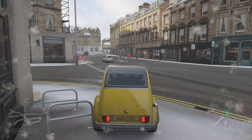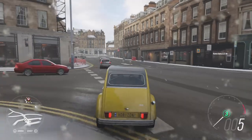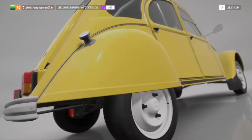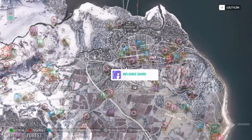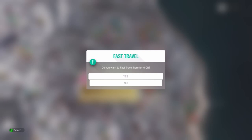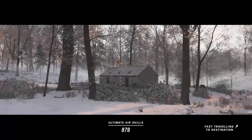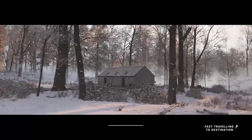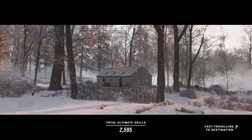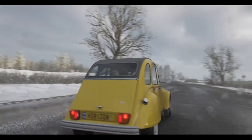Hello, welcome back to my channel BigBudsGaming. In this video I'm going to be showing you an achievement guide to getting the Tortoise and the Hare achievement in Forza Horizon 4, in which you have to complete a race in a D class against an X class in PvP.